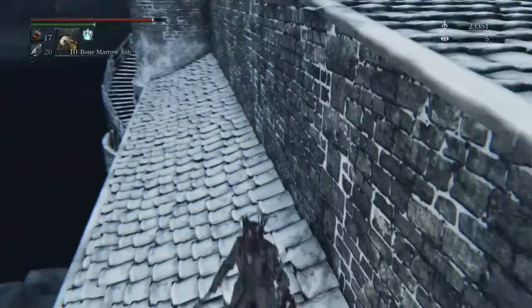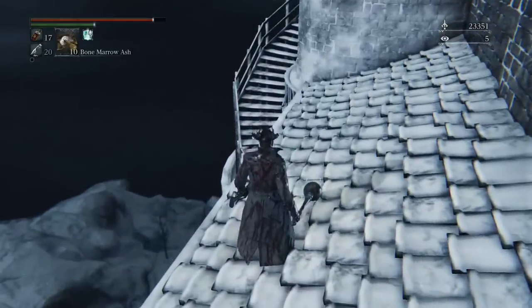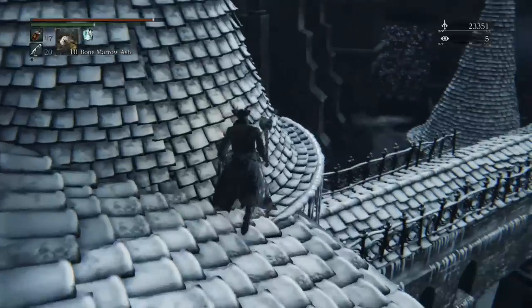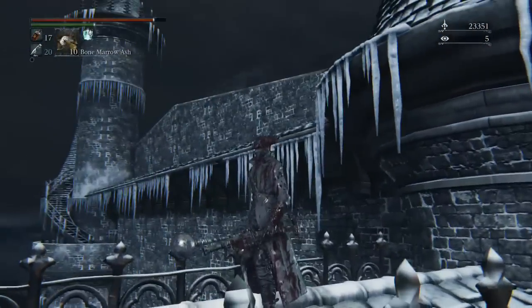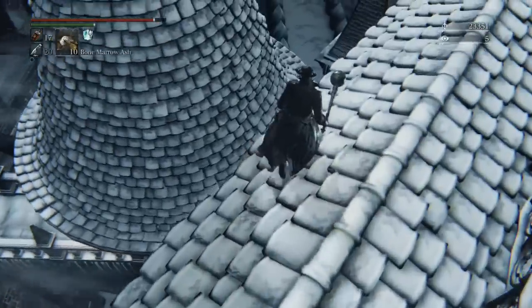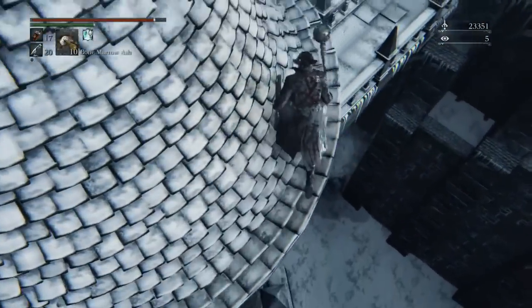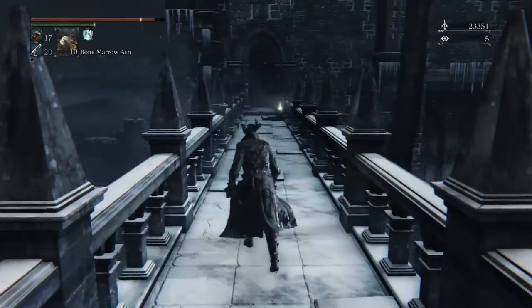Right down here is where the bell ringing woman will spawn and this is your point of no return. Once you drop off this tower you can't go back into Cainhurst. Just be careful of these drops - I've actually died here, so make sure the camera is completely over you when you jump down so you're not falling to your death unnecessarily.